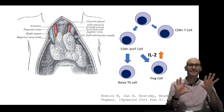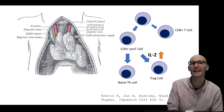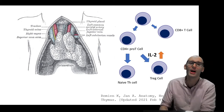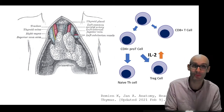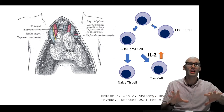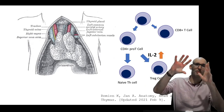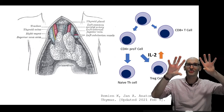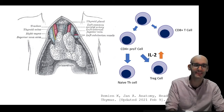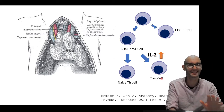IL-2 is produced mostly during a Th1 response and it causes T cell proliferation, including regulatory T cells. That's really cool — it's a feature we see a lot in the immune system: inflammatory cytokines cause the release of anti-inflammatory cytokines. Similarly, T cell-proliferating, adaptive immune response-inducing cytokines like IL-2 also induce regulatory T cells, which help shut down the immune response. It's a negative feedback mechanism to bring things back to homeostasis — we don't want chronic inflammation.